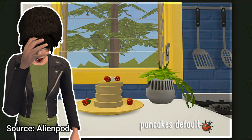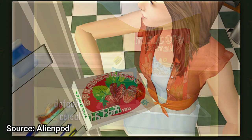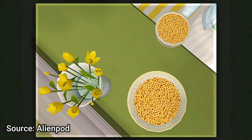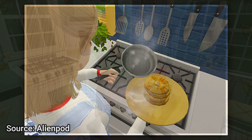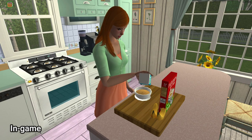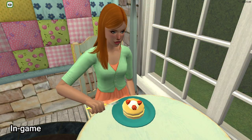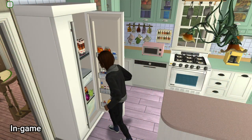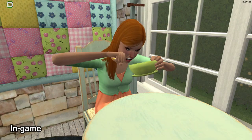What better to put on your shiny new dinnerware defaults than re-textured and even more delicious looking foods? We're heading back over to Alien Pod to take a look at a few replacements that will make you want to jump through your computer screen. The pancakes, cereal, and frozen dinners have all been defaulted, and each comes with two different versions. I personally use the strawberry pancakes, the original cereal, and the broccoli TV dinner, but I may switch them up down the line.